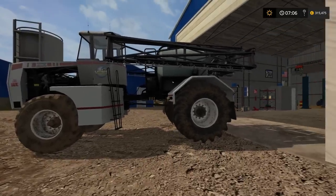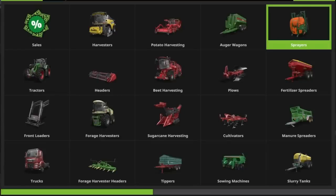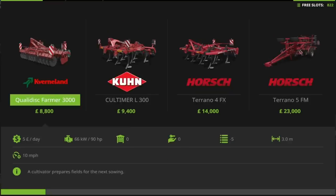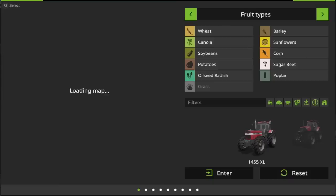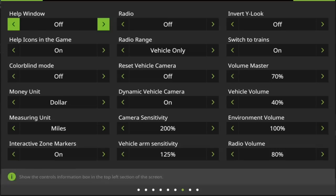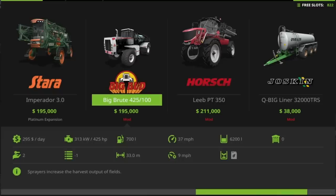Having a quick look under sprayers in the store, it is the Big Bud Big Brute 45/100 at $195,000. The Big Brute runs with a 31/176 CAT engine producing 425 horsepower, which is what they've managed to achieve here. Black Sheep Modding has done a brilliant job on this.